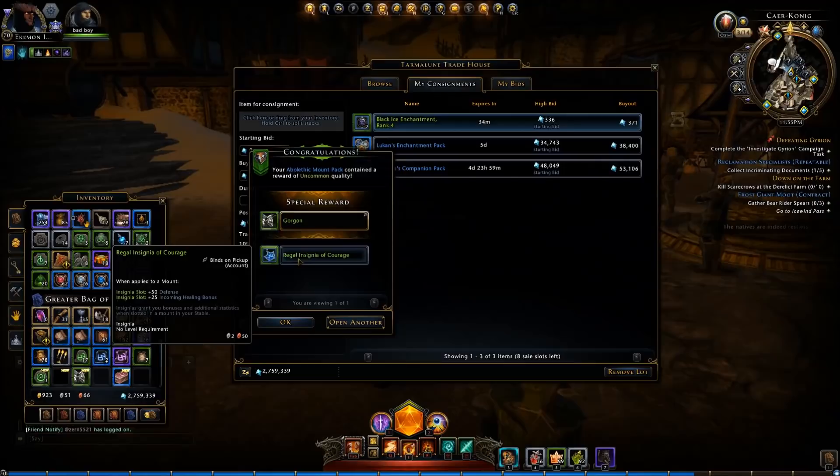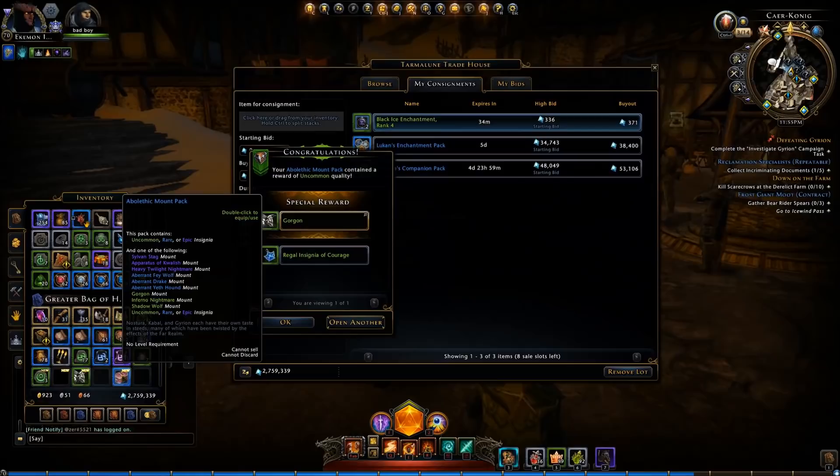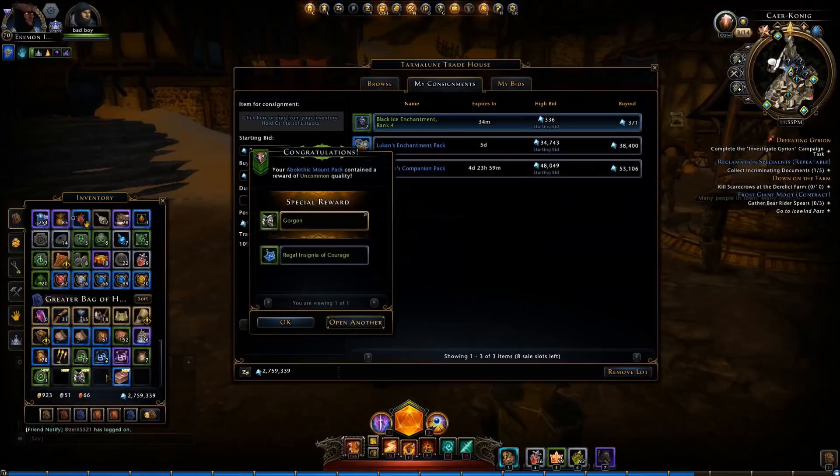And a Wriggle Insignia of Courage — now that was kind of a weak one. That was worth about 35,000 to 36,000 astral diamonds.